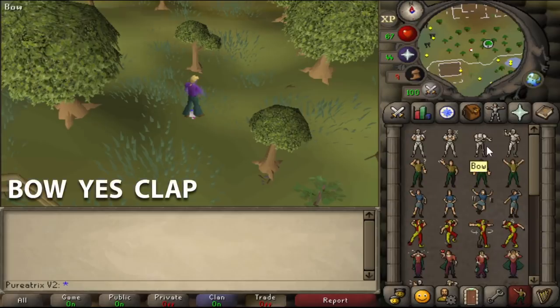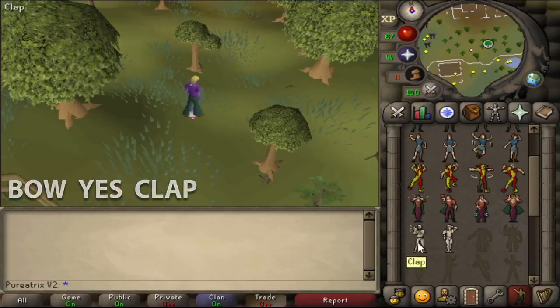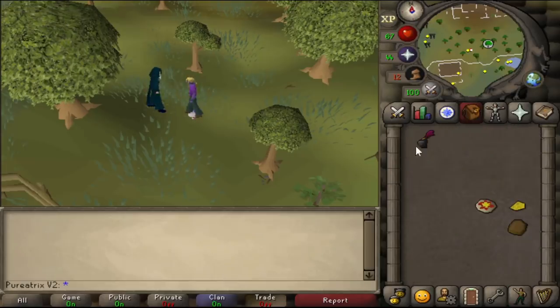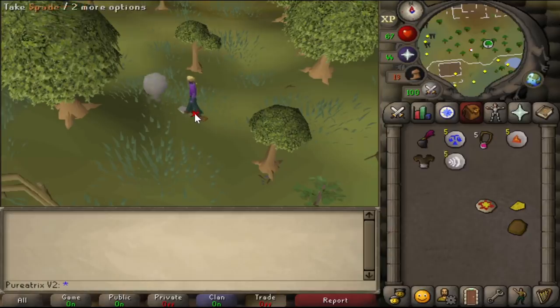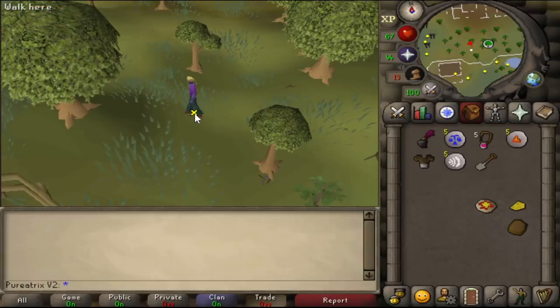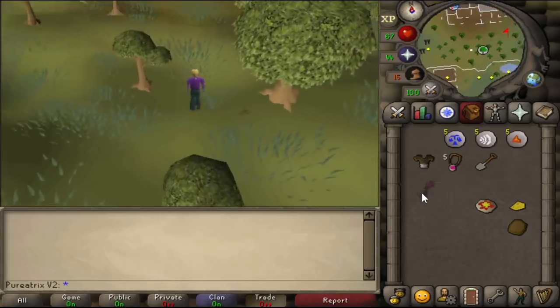From the bank walk out of the east entrance of Varrock and make your way down south to the east side of the dark wizard's circle. Once you get to this tile you'll need to drop the goblin mail and all of your other teleports since you can only have the cheese, wooden shield and pizza in your inventory to get the item. You need to do the bow, yes and then the clap emote. A mysterious guy will appear giving you the Ornett helmet. Be sure to then pick up the rest of your stuff.